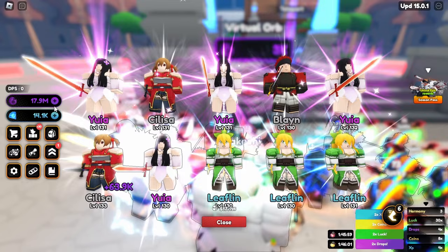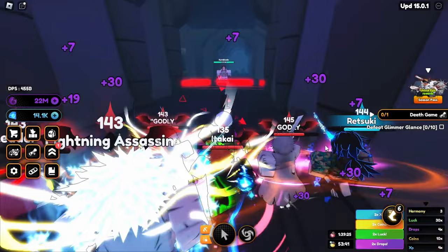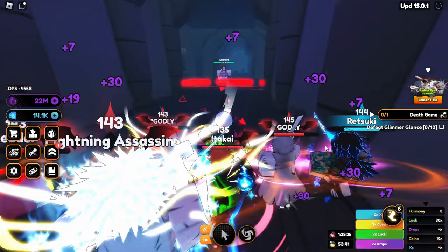An easy way to get dark matter is by opening these eggs and selling them. While we're opening eggs, we're actually gaining more dark matter than we're losing. Let's quickly do that until we get 50 million. And there we go, quest is completed! New quest: defeat 10 Glimmer Glances — that's this guy right here — so let's quickly do that.